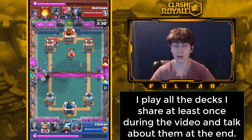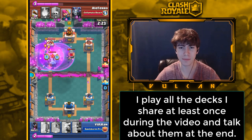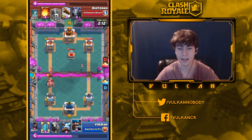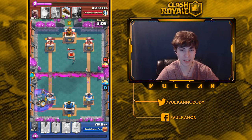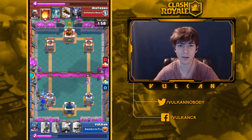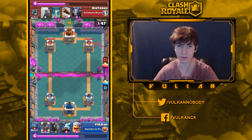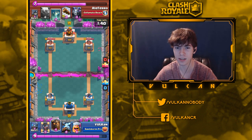First off, Royal Ghost has a significant nerf. Its damage went down by six percent, the invisibility delay went from 0.7 seconds to 1.2 seconds, which is huge, and the hit speed went down from 1.7 to 1.8 seconds. After some quick number crunching, Royal Ghost will do exactly 216 damage at tourney standard, meaning it'll still one-shot things like Princess, Dark Goblin, and Goblin Gang.